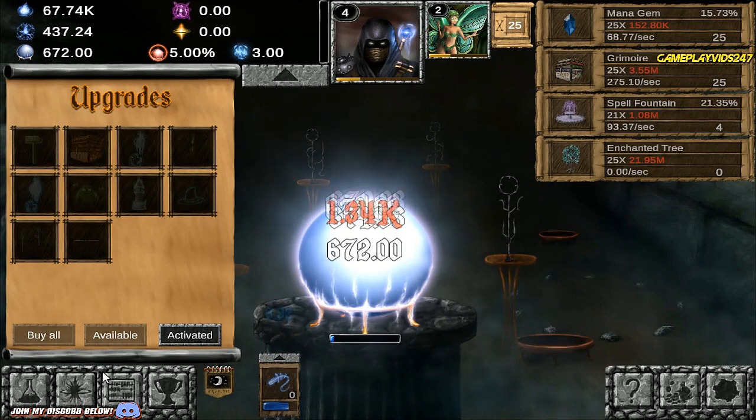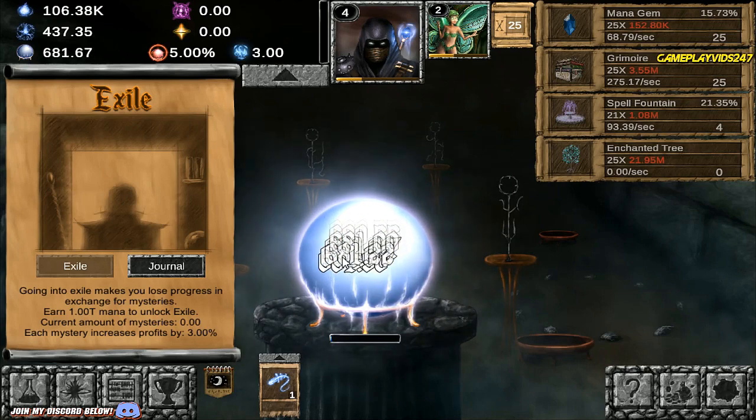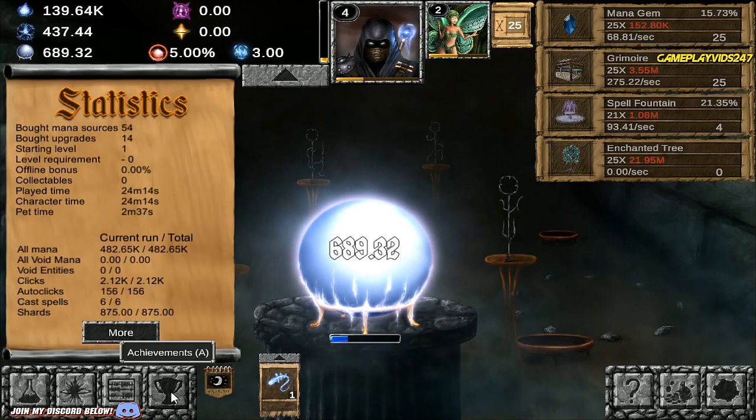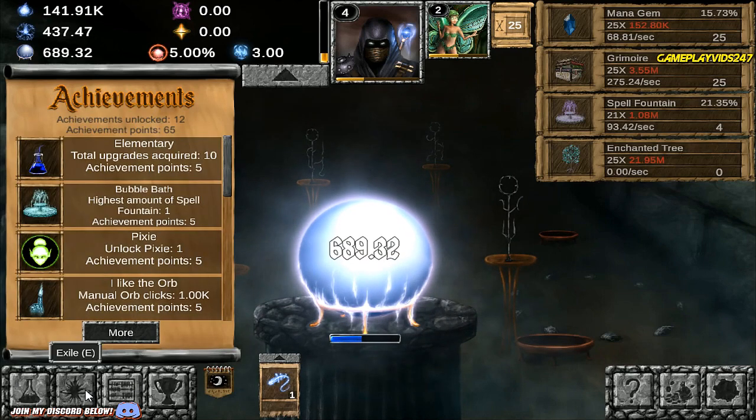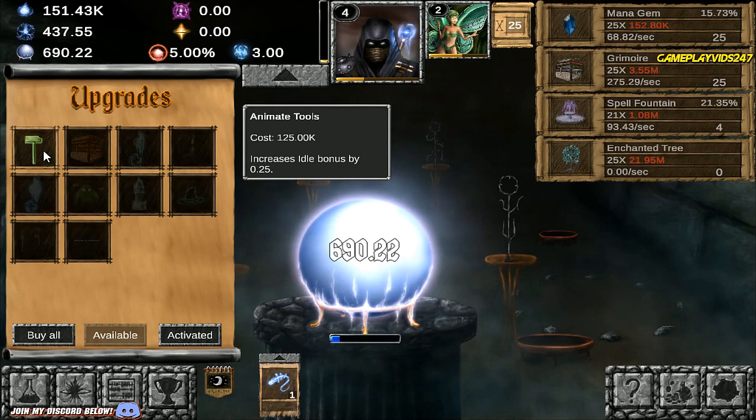Doing very, very nicely here. Exile — going into Exile makes you lose progress in exchange for Mysteries. Earn 1 trillion mana to unlock Exile. Current amount of Mysteries is 0. Each Mystery increases Profits by 3%. So we do have a whole bunch of things we still have to unlock here, including Achievements. Yeah, we have to go into Exile eventually I guess.